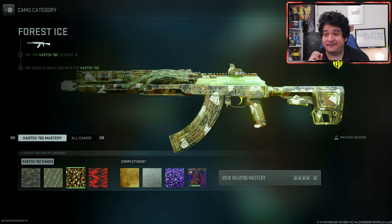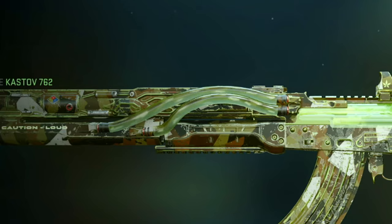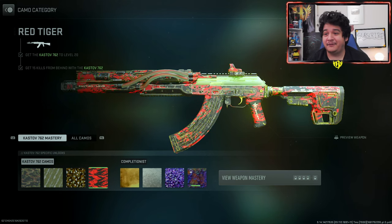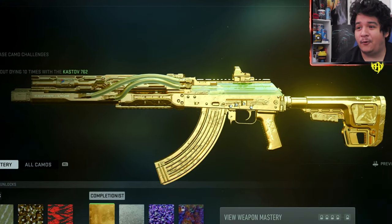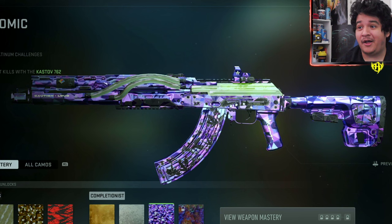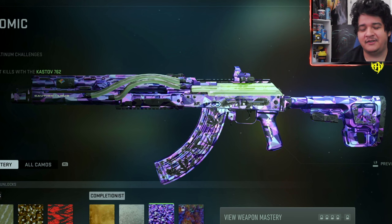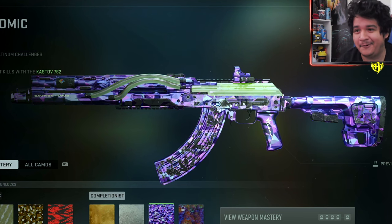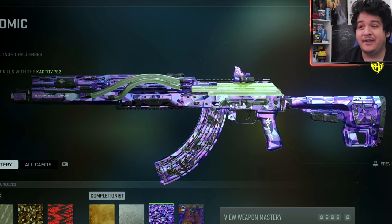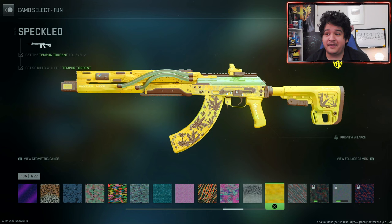Let's see how it looks with camos real quick. Here's how the base camos look for the KV Broadside - there's like a little animated effect with the little coils in the middle there, kind of powering up the gun. Looks pretty freaking nice. Here's how it looks with gold, here's platinum, and here's polyatomic. Polyatomic looks amazing because it moves and you have the moving motion of the green kush within the gun, which is kind of cool. And here we've got Orion.